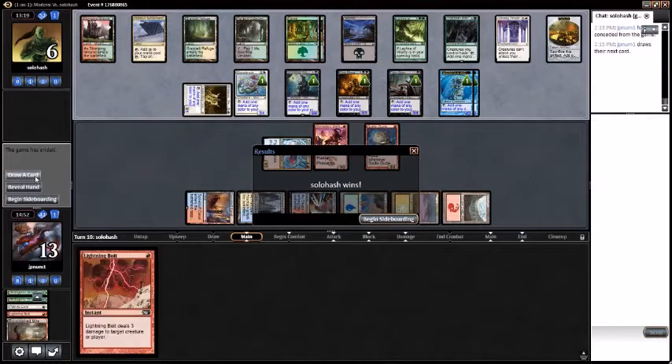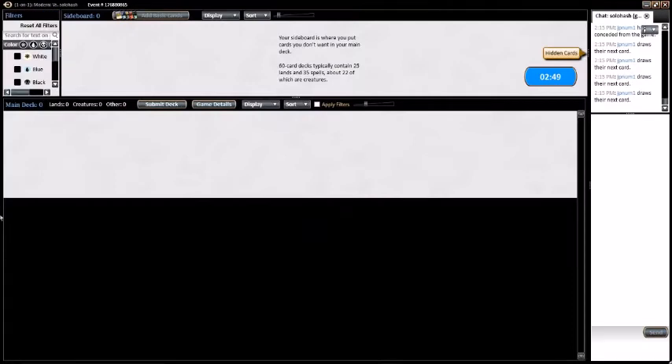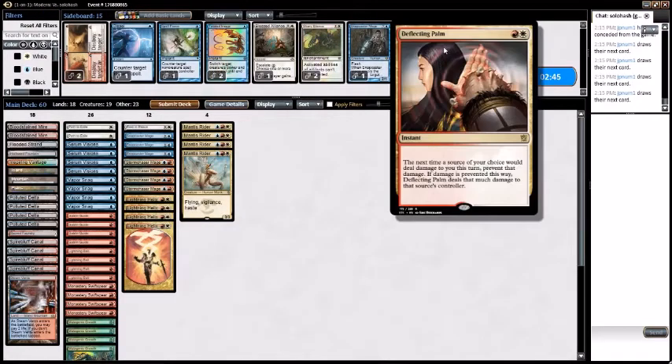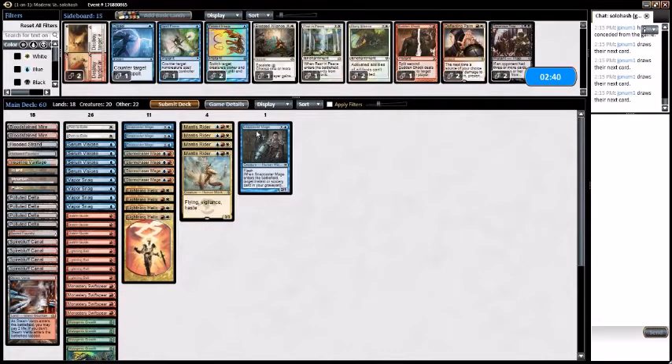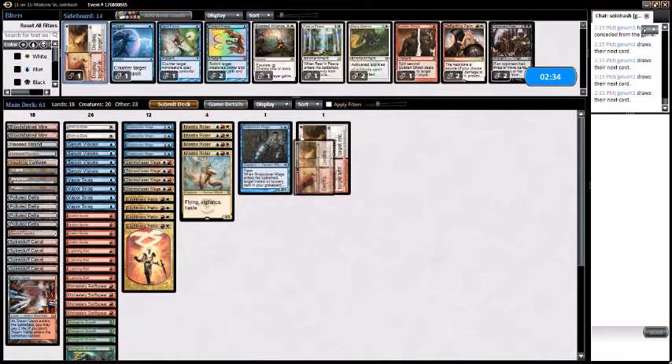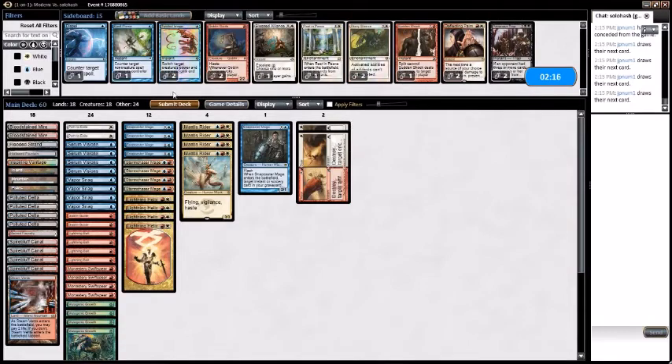What were we drawing? Bolt, Snapcaster — maybe. Well, what do we want? I want Snapcaster back, I don't really want this Rest in Peace. Maybe Wear/Tear. Take out a couple Goblin Guides and some of this random stuff. Snapcaster Mage is in my deck apparently because of MTGO bugs.